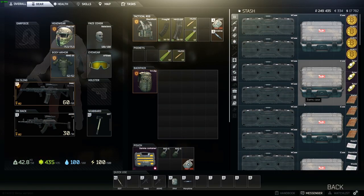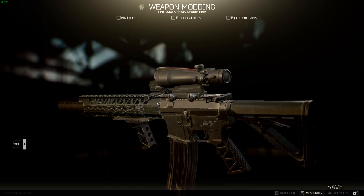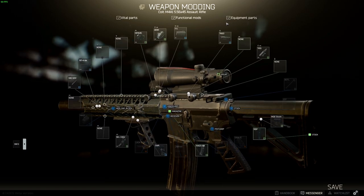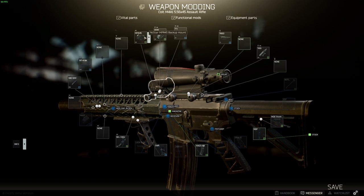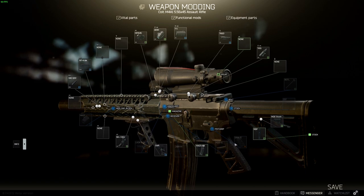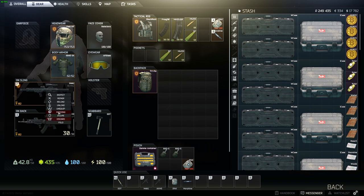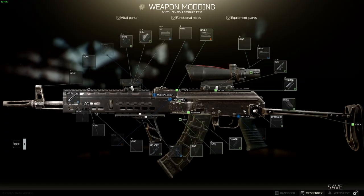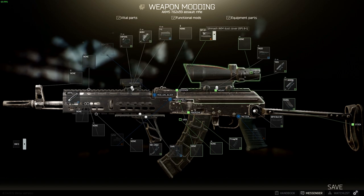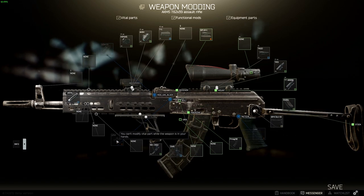Hello guys, in this clip I want to show you my favorite two guns and their loadouts — the M4A1 and AKM. I'll show you real quick all the setups so you can maybe build them for your own. You need master level of some of the dealers for some parts. I prefer the AKMS so you can fold the stock in CQB situations.